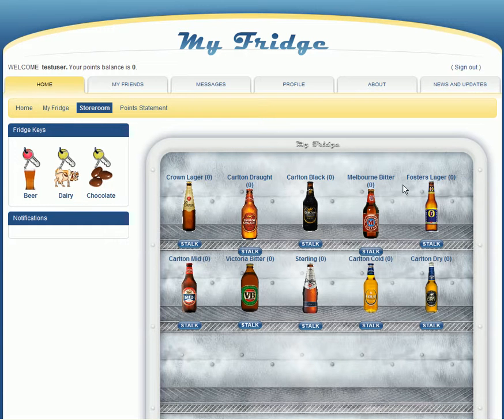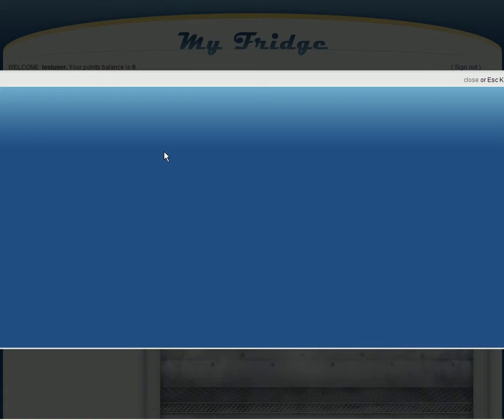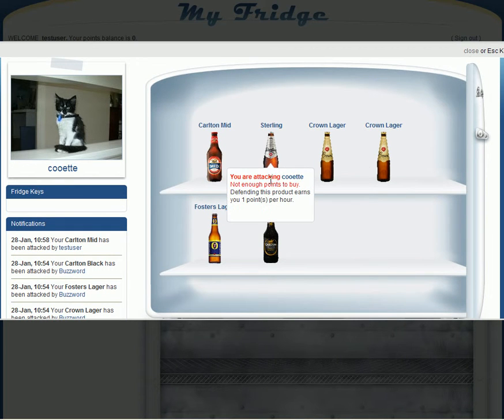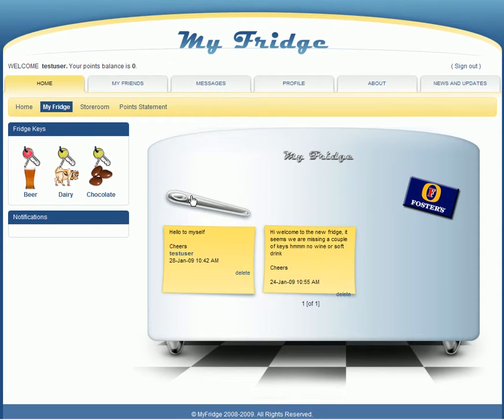If there are no items available to take, I can actually stalk the items. What stalking does is it shows me other members who have those products in their fridges. I can then go to their fridge, sneak in and try and attack one. That's the basis of the game. Now that person has just over 14 minutes to get in and defend the item in their fridge. If they successfully defend it they keep it. If they don't defend it, I get the product into my fridge. If I go back and have a look at my fridge right now, I'll see that the item is pending in my fridge at the moment.